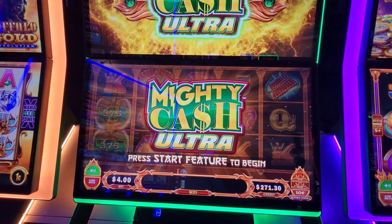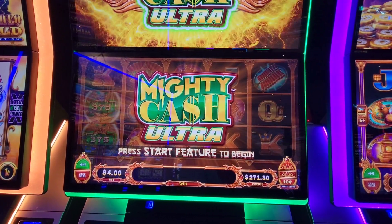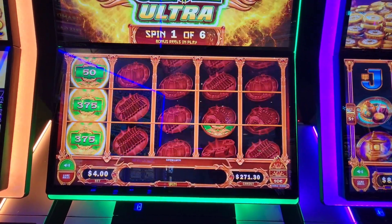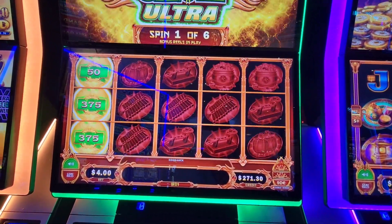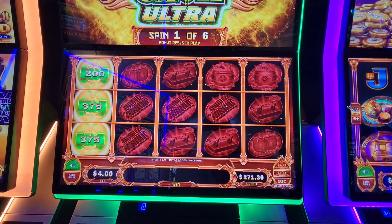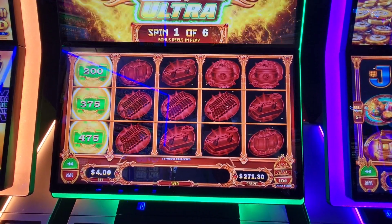Alright guys, we finally popped the Ultra on the Phoenix — 237.50 points, 75 bucks. Come on, 15 extra, 10... we need lots of help here guys.